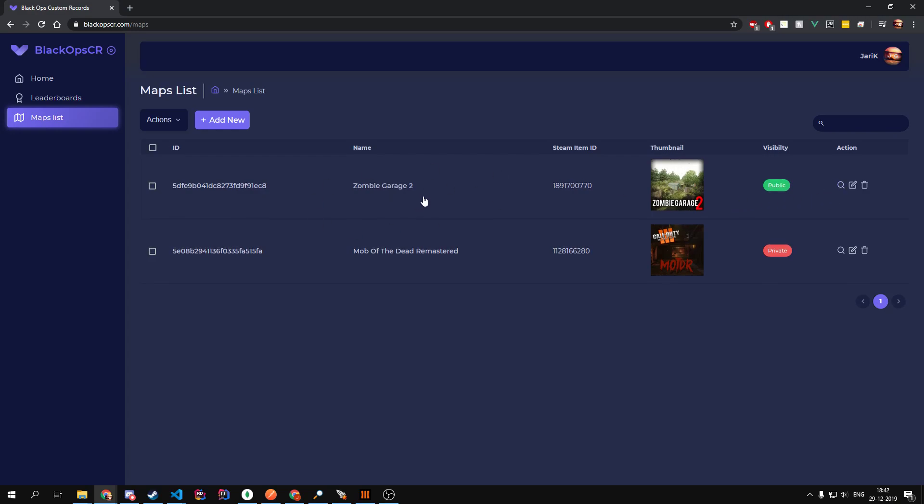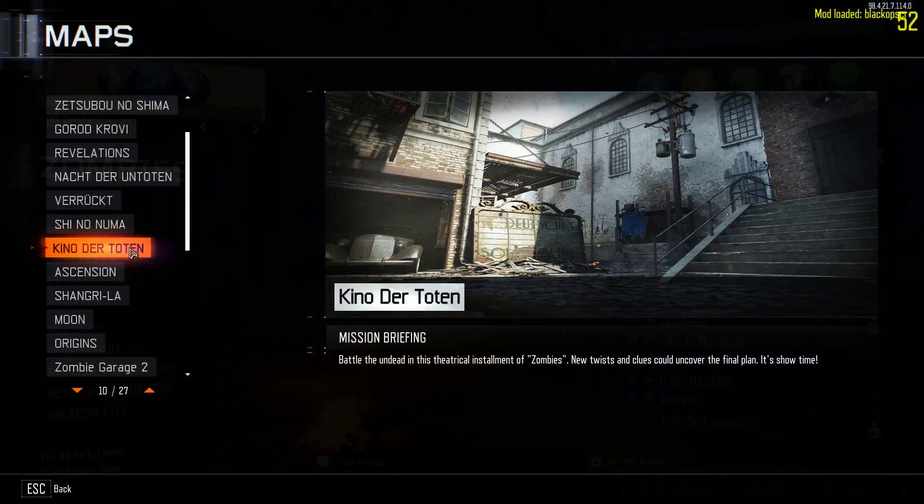With this system, the mapper doesn't have to do any scripting in their map — it can all be done on the site itself. So even old maps that don't have access to their source files anymore, you can also add them right here without a problem.